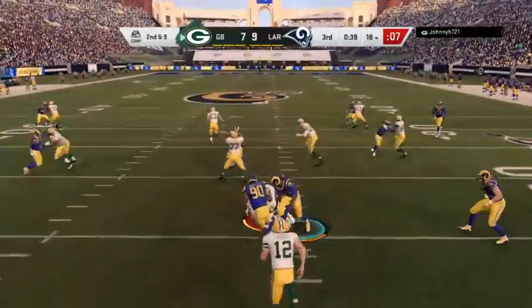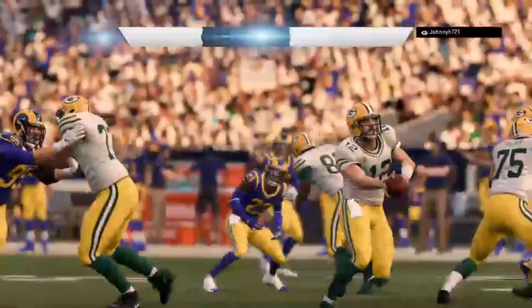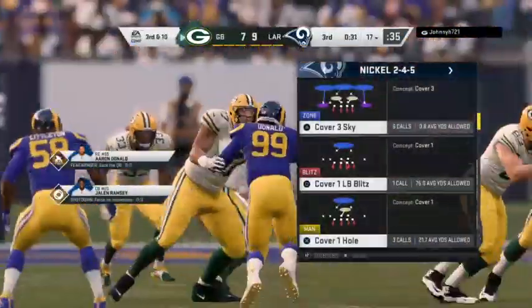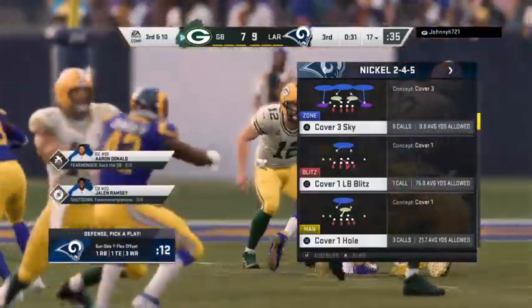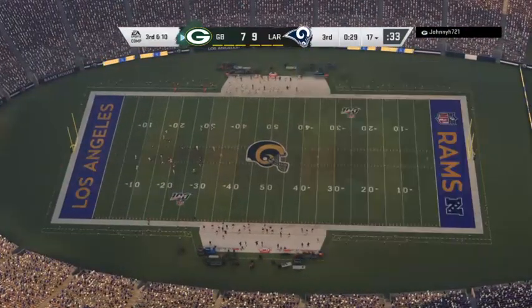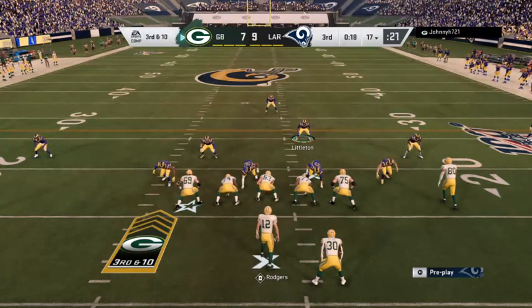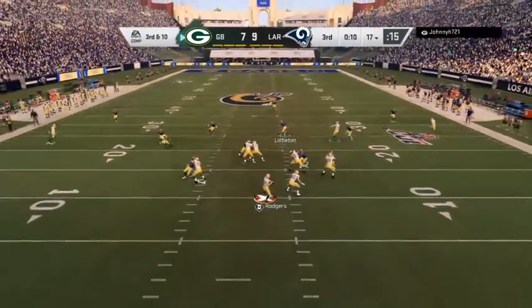On second down it's Jones, met in his tracks behind the line of scrimmage — a loss of a yard, leading to third down. The struggles continue for this offense up front. Changing some of the play calls — screens, draws, misdirection — you want to run plays that influence the defensive linemen, get upfield, and slip things in behind them. Quick passes could work as well. A pass that should have been intercepted but winds up falling incomplete.